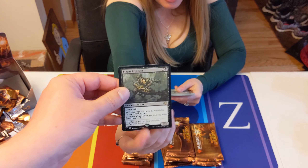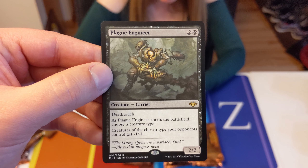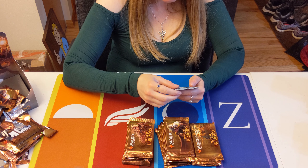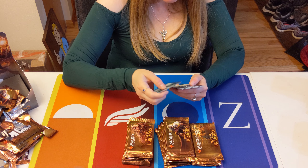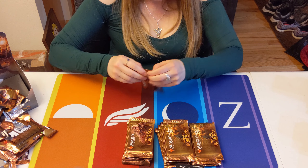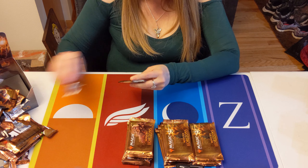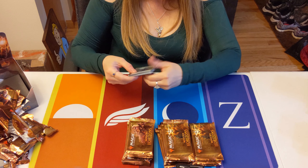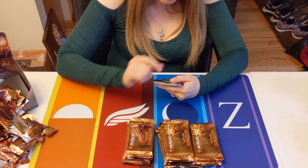Plague Engineer — wow, that's a pretty one. There was a whole cycle of those Plague Creatures in Urza's Saga. I believe they all had an ability where you could sacrifice and creatures of the chosen type get minus one minus one.